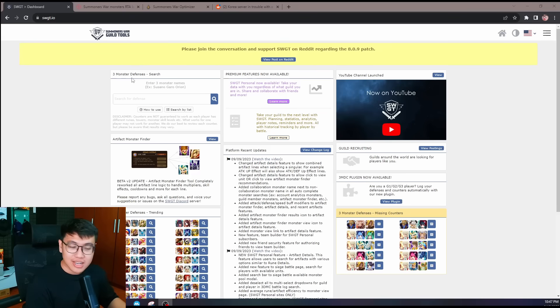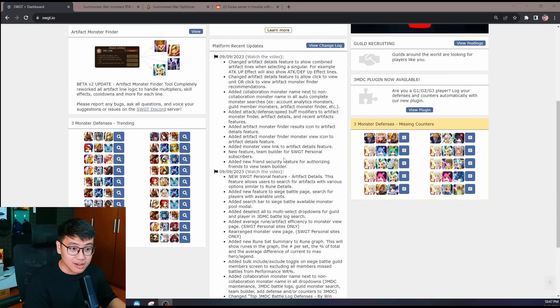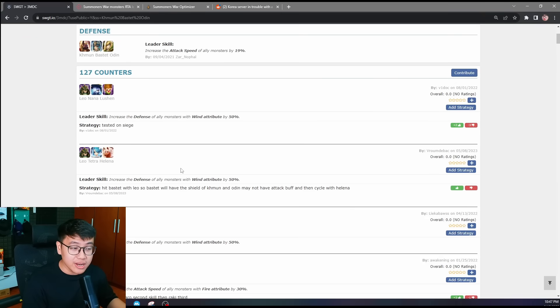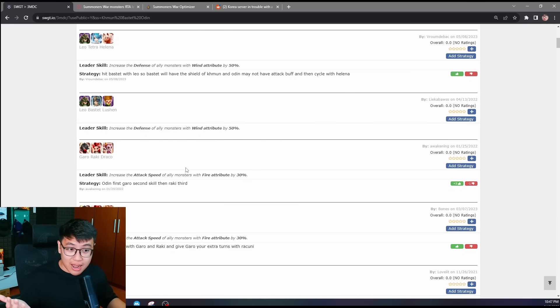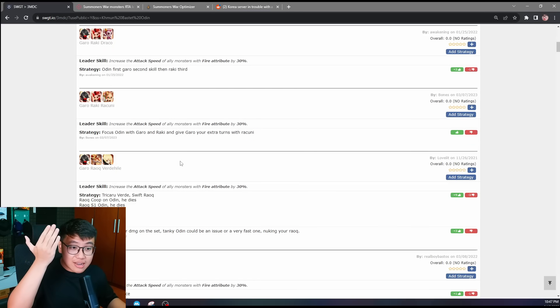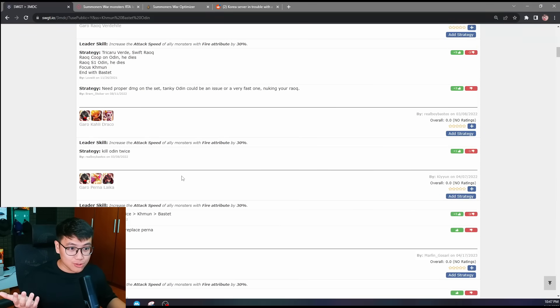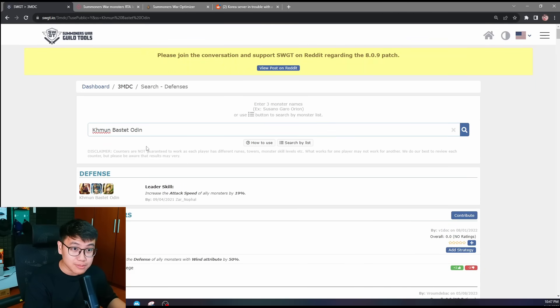So what are these tools? First is the Summoners War Guild Tool. In this tool you can find counters to many different defenses in the game, which is very good for learning how to deal with popular guild war defenses and what good offenses you can use. You click on a trending defense you have problems with — like Khmun, Bastet, Odin — and there'll be many different counters by many different players, so you don't have to watch a YouTube video. You can look at the defense, look at the counter, see which one you can build, and there are even notes on how to use the offense properly.